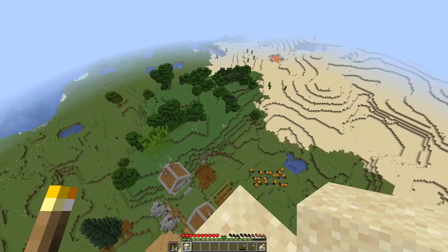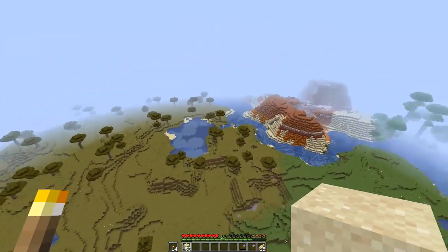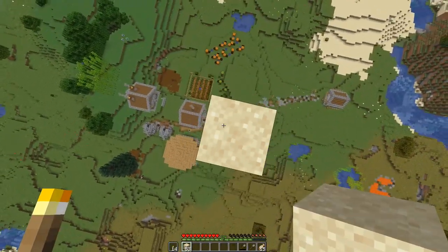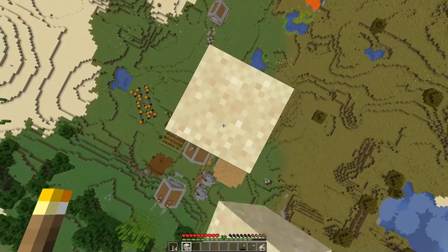Look, there's some lava over there — that's pretty cool. Yeah, look at our little area here: jungle, savannah, desert, plains. Yeah, savannah.